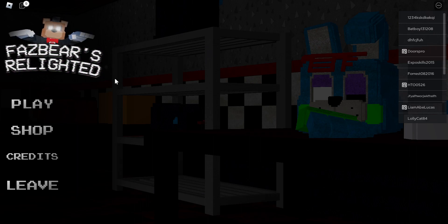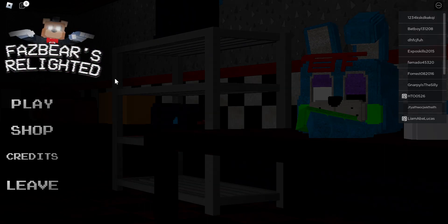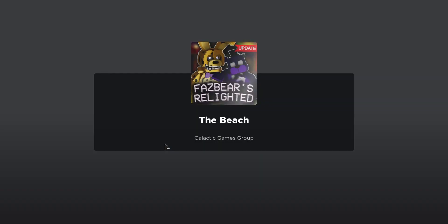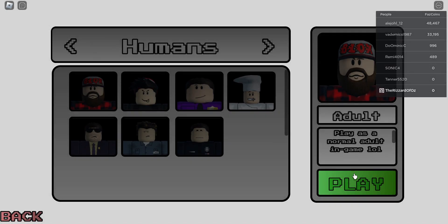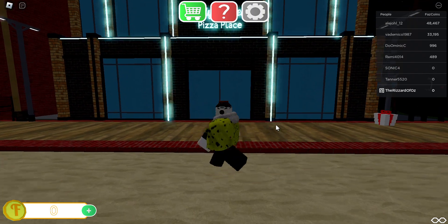Hello everybody, welcome back to another video. Today I'm going to be showing you guys how to get the Party Never Ends badge. First we're gonna go press play, then we're going to go to the beach. Actually, let's just get in. Press play, and we're gonna want to go to Freddy Fazbear's Pizza Place and go inside.